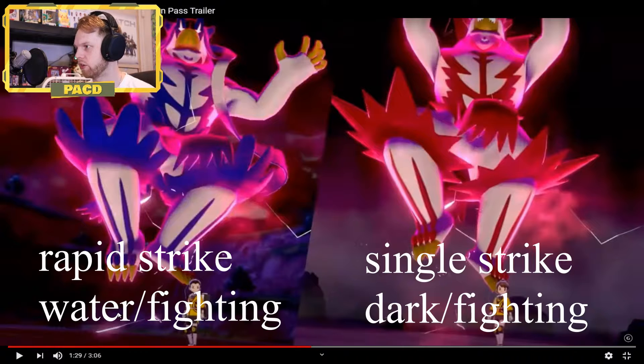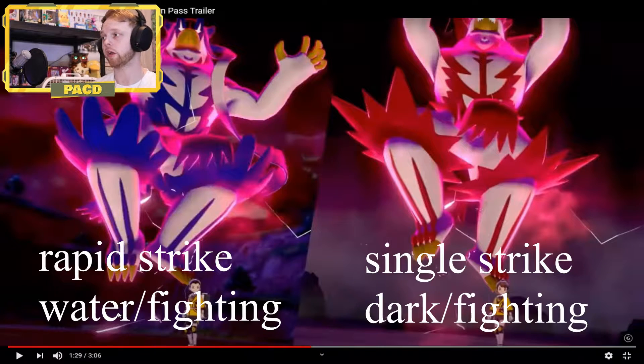So here they're Dynamaxed. One gets Wicked Blow, and then the other one gets Surging Strikes. They both ignore the stat changes. The ability of Urshifu is called Unseen Fist, and physical strikes actually ignore Protect. So if you plan on using Protect on this Pokemon — like Toxic Stall — maybe think again, because he's going to be able to break through it. I'm really excited for this Pokemon. Very rarely do you get Pokemon that can break through Protect, so we get another one here.